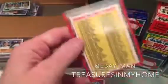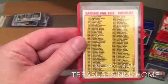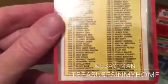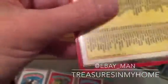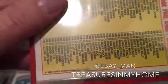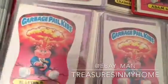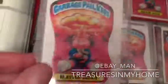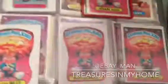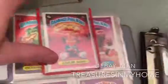I'm going to send this in for grading — it probably won't come back as a nine or ten, probably a seven and a half or eight. On the back it says 1985 Topps. The counterpart of that card is 8a, and the version 8b is Blasted Billy — those are also worth money.